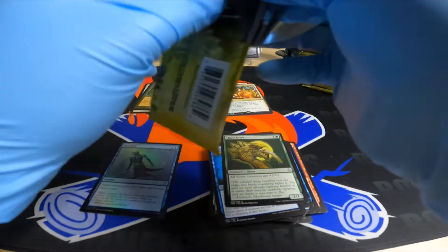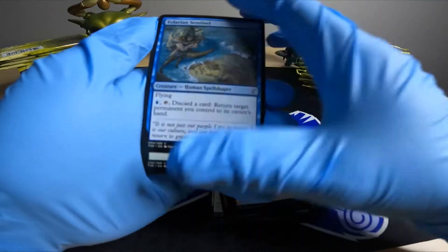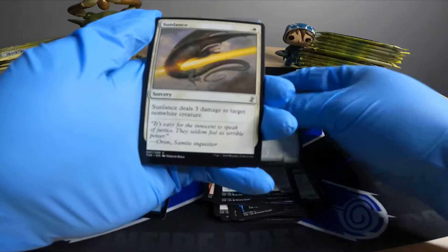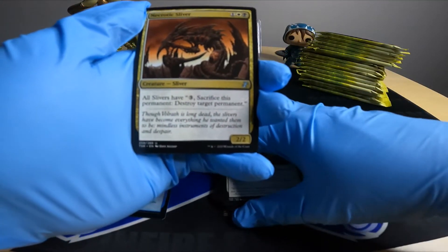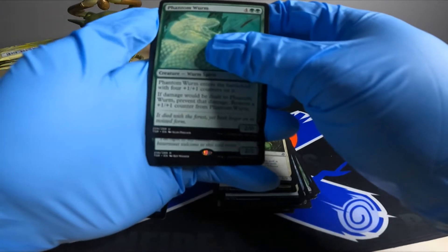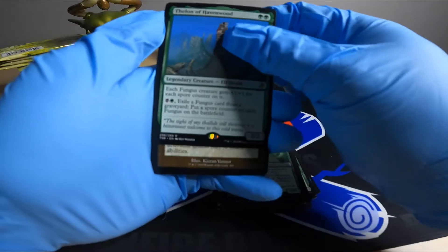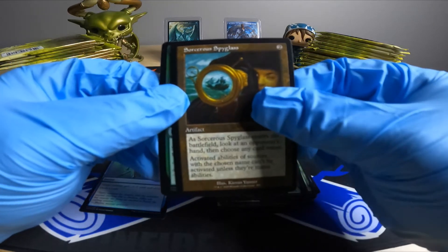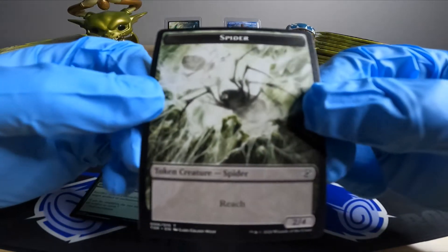Let me know in the comments what card you're most excited for in this set. Needlepeak Spider, Sentinel, Sliver, Spell Shaper, another sliver, Sun Lance, Time Bug, multicolor sliver. Havenwood Elf Druid — funguses getting plus one plus one for each spore counter on them. Sorcerer's Spyglass — this is always getting reprinted, still classic in the game. Seal of Primordium, spider — this looks actually pretty cool, a 4/4 reach spider.